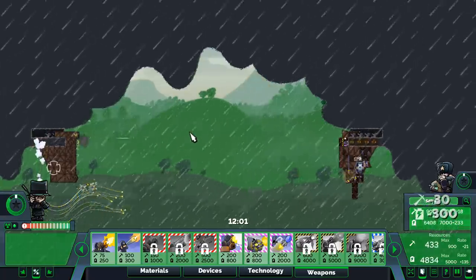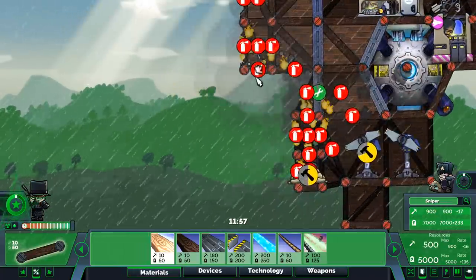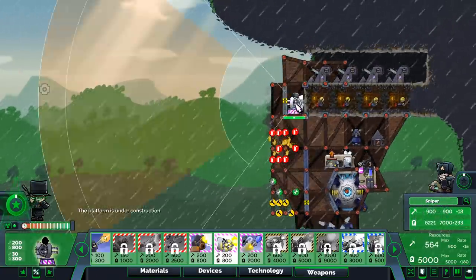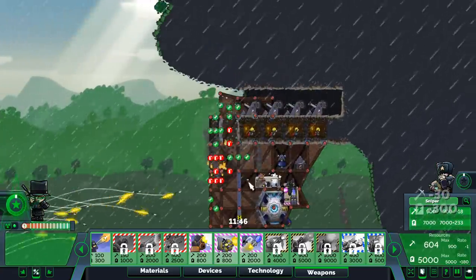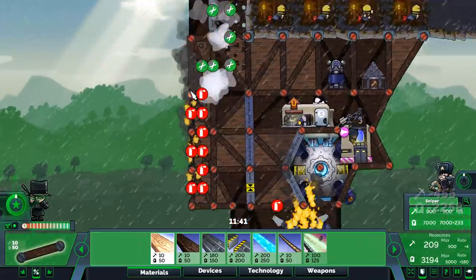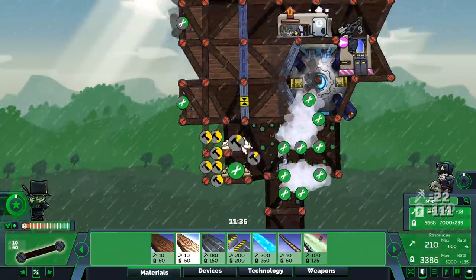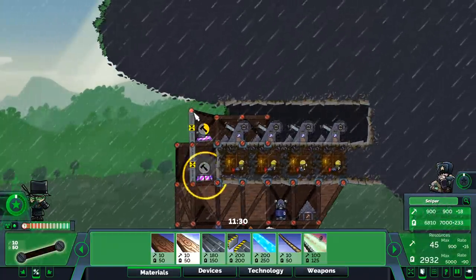The missiles are incoming. I want to take out that sniper first. I can't tell if it has a door or not — and I just missed. Let me try again. The sandbags are going away from the mini gunner fire. Mini gunners are very good at destroying sandbags.